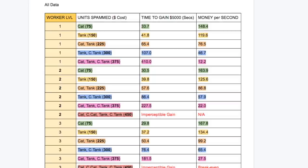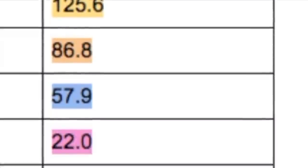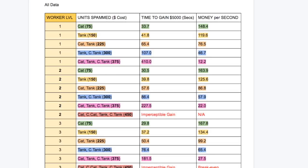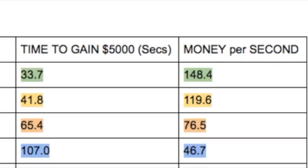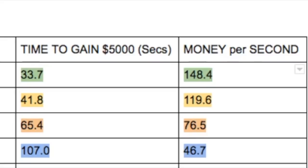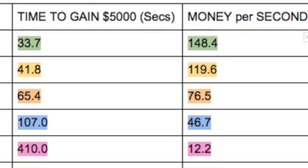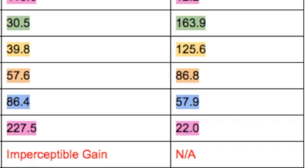I've written all this data down in what I'd like to think is a nice table. We have the worker cat level going down, the units spammed as described, the time it took to gain 5,000 monies, and therefore the money per second that gives. The money per second just going normally at worker cat level 1 was about 183 monies. Spamming a cat took 33.7 seconds to get to 5,000 monies, giving a money per second of 148.4. With the tank it's about 120 monies per second, cat and tank 76.5, both tanks 46.7, three units 12.2 — and you can't manage the four; you'd be making a loss.